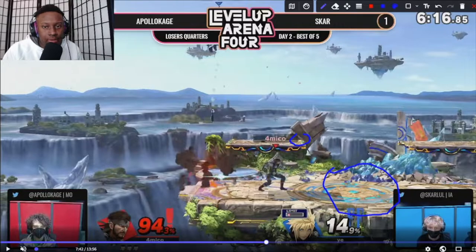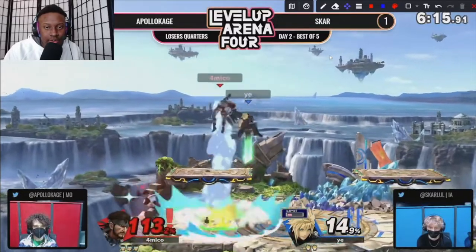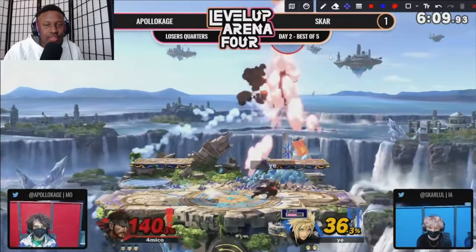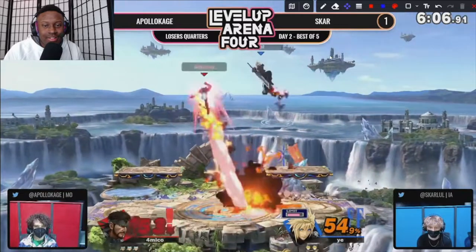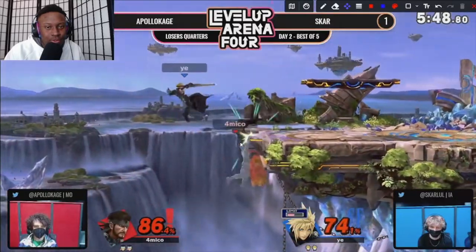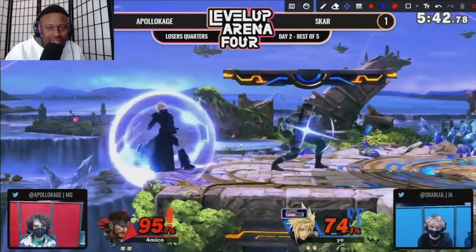If I'm Apollo I'm looking for a back air — I would stand somewhere here looking to punish a landing in this type of trajectory. But those up smashes he threw out are still good; they still dictate a little bit of the position Scar has to use in this scenario. Very good sticky there! You have to be careful here — the up airs, be careful. C4 is right there on the right side of the platform too. Apollo doing a great job working around Cloud because that sword is very very hard to get around.